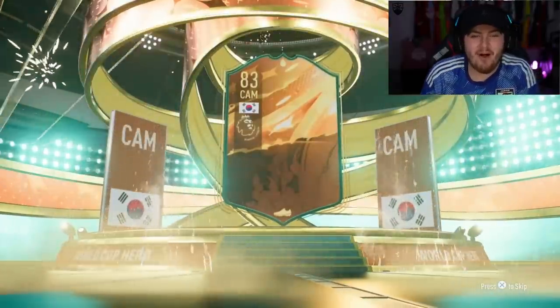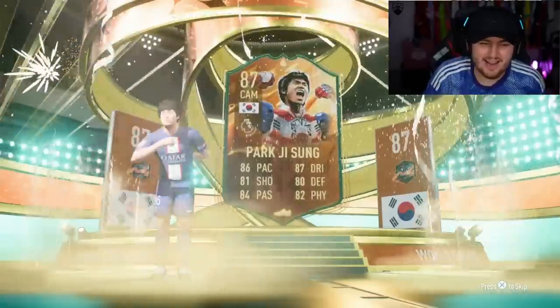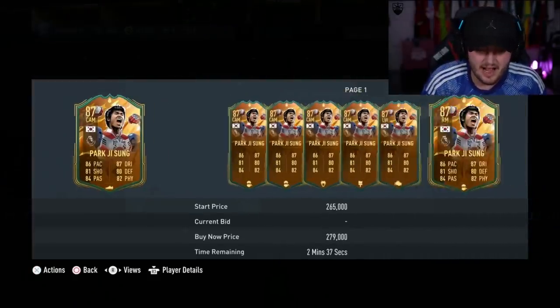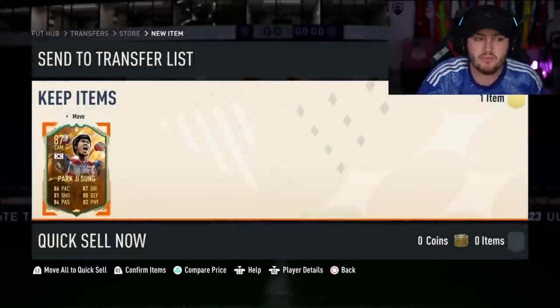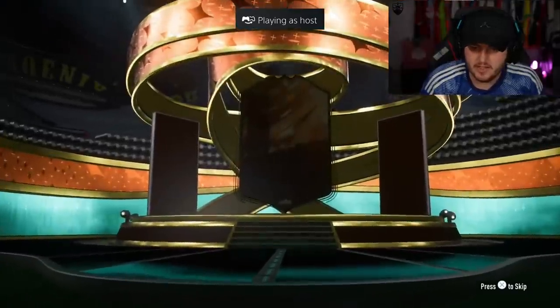Do we call these Marvel heroes or World Cup heroes? EA called them World Cup heroes, so I guess I'll call them that. Hey! Park Ji Sung! Let's go! Absolute W right there. Good card in-game, all 80-plus stats, man-night legend as well. Worth probably about the same as Donovan - so far probably our joint highest-priced player.